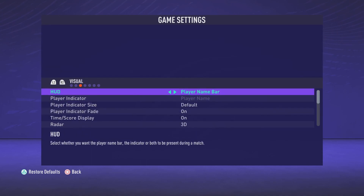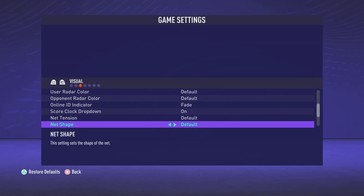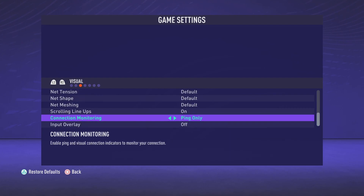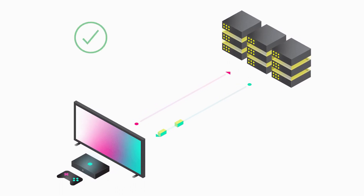Put the right settings and then go ahead and go to visual. The next setting we're going to be talking about — still tip number one — go to where it says connection monitoring and make sure this is set to ping only. You can put connection indicators only or both, but the connection indicator is just annoying. If you put ping, ping is what is important — ping is what you want to know.